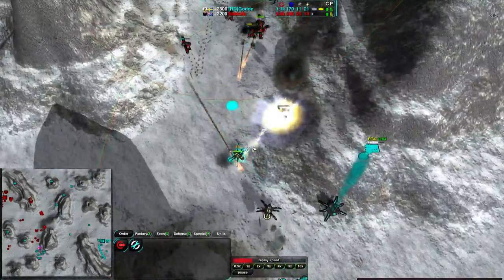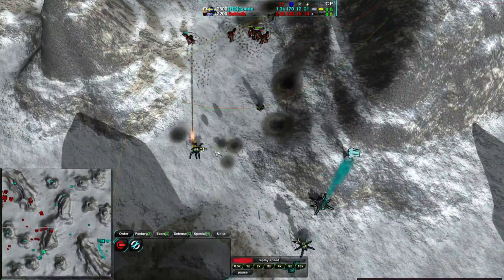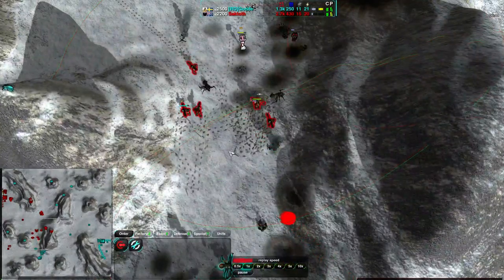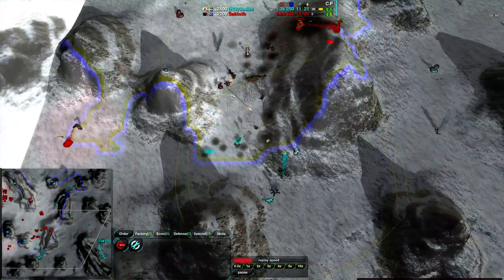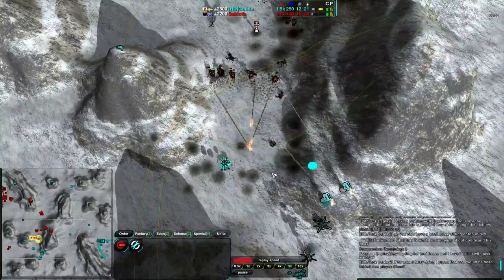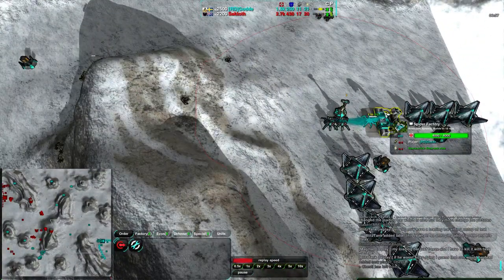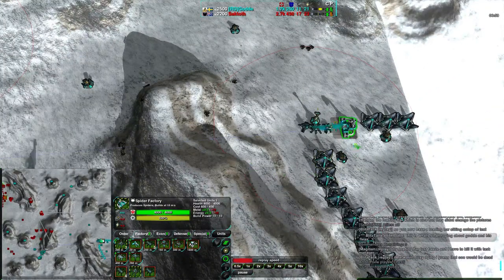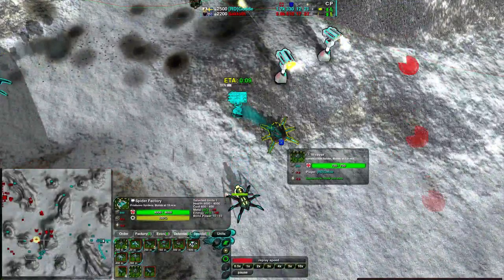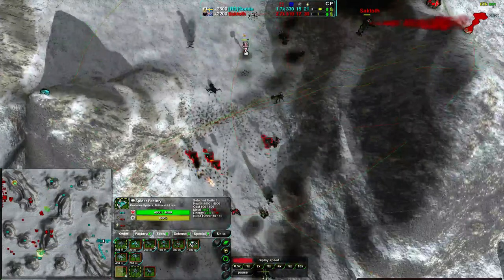At this point it's Venoms versus Rockos - more and more Rockos. At this point I think there are enough Rockos that it's not going to matter that Venoms will move around; they are going to get hit a fair amount. Saktoth is relying largely on Radar, with some visual confirmation. God is just micromanaging that Venom around, making sure it doesn't take too much damage, while spamming more and making sure to get them repaired. He's got a Weaver on the front lines to repair his Venoms. So the Rockos aren't doing a huge amount of damage.